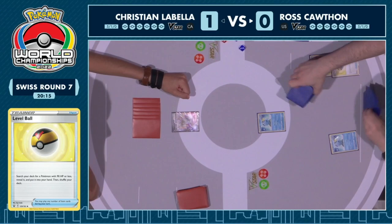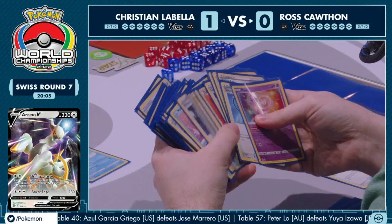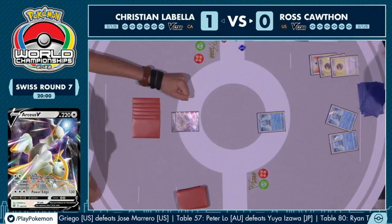Ross already popping off here with the energy search and two Level Balls — it's a great hand. I think he's already got a Drizzile and a Rare Candy lined up for next turn. We could see the turn two Inteleon attack once again, putting on a bit of pressure. Great start for Ross. We'll see what Christian has going on their side.